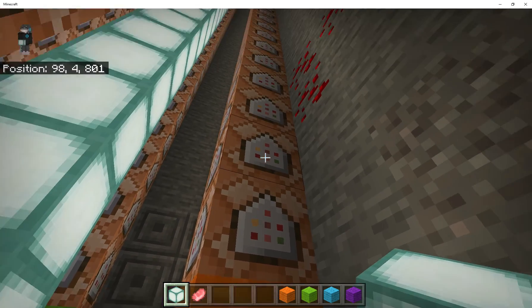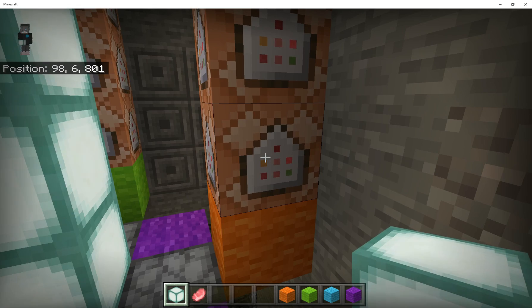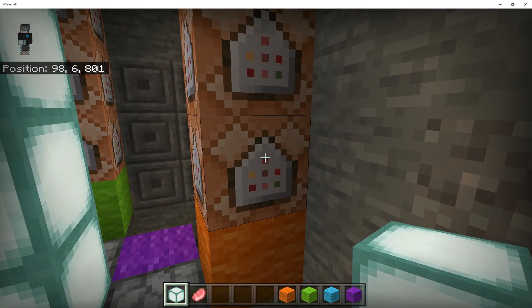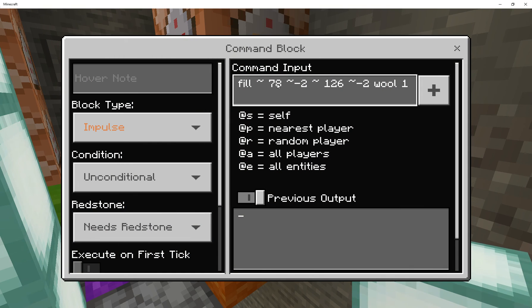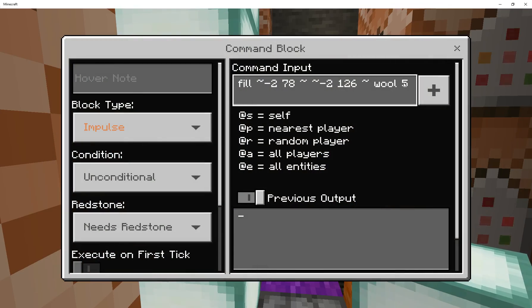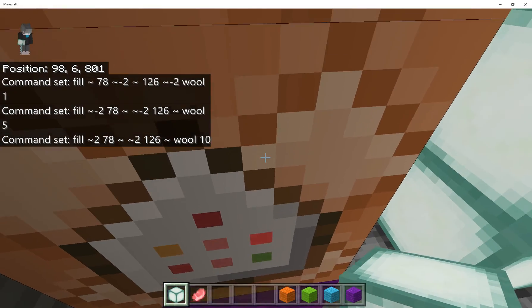These command blocks are triggered when the orange button is pressed. To actually capture the portal, it's only these first four blocks that are used. The first thing that happens is the column in the middle — currently white wool — gets changed to orange wool. That's what this fill command does. The different one over here uses green wool, and this one is for purple wool when the purple button is pressed. The number at the end after the word 'wool' tells Minecraft what color you want.